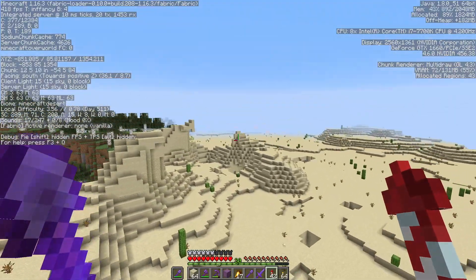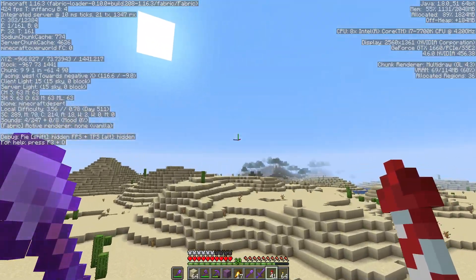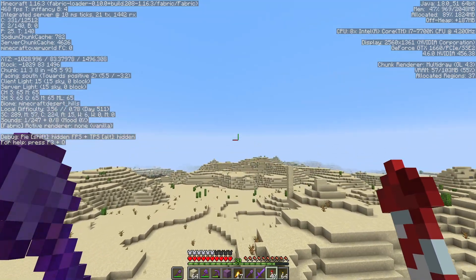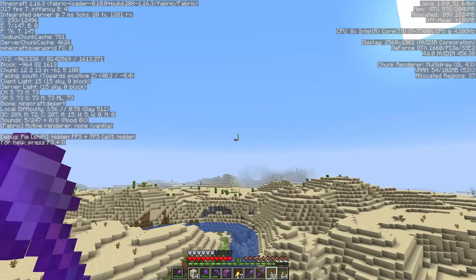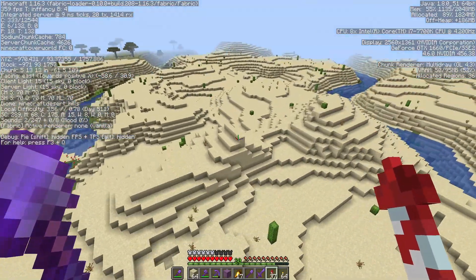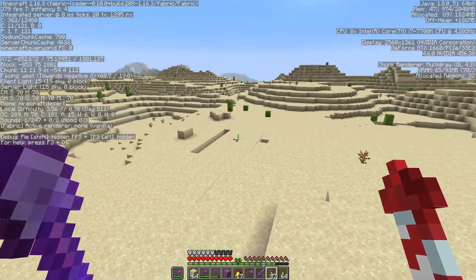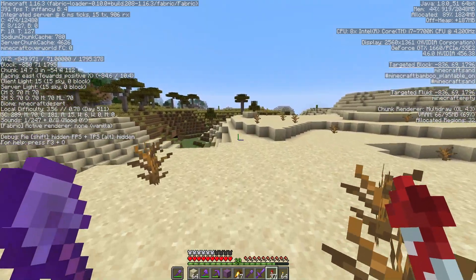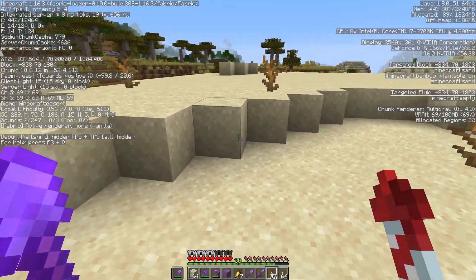I think I've already done a load of collecting here. Anyway, we've got loads of sand, loads and loads of the stuff. So let's plonk myself down somewhere and then I can start demolishing it. I have got all these empty shulkers with me, so I am going to fill these up. And I shall be back, and then we can get cracking on with the guardian farm.